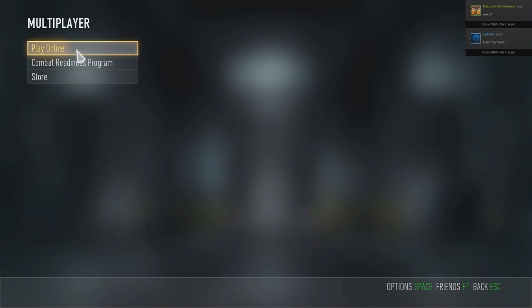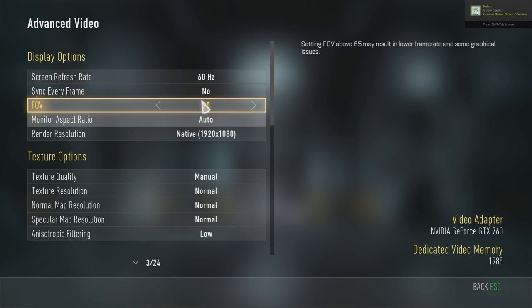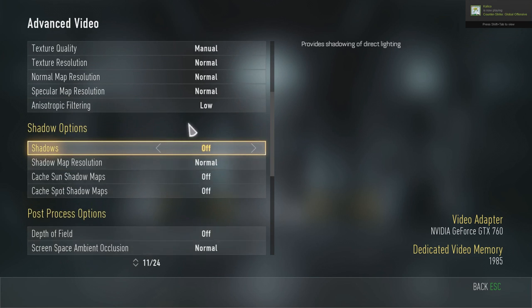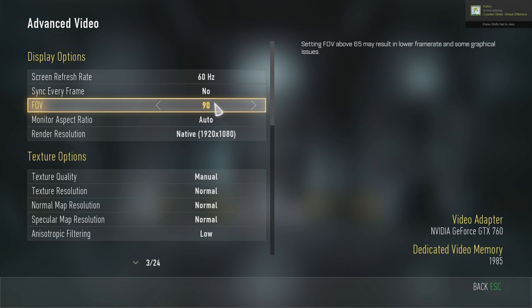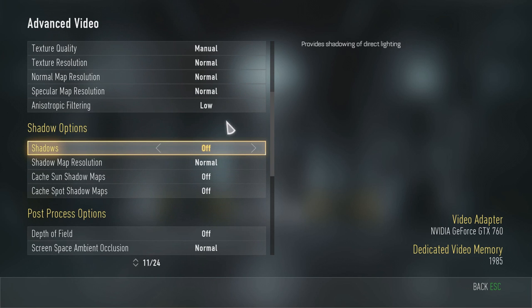It has a lot of options for computers — display options, FOV slider. There are a couple of glitches: when you spectate a person in first-person mode it switches your FOV back, and for some reason my FOV randomly switched when I re-launched the game. But I haven't noticed that many glitches at all. It runs pretty good and has a lot of options.